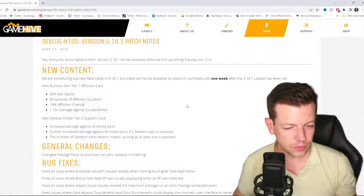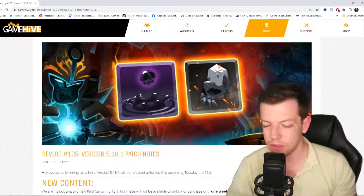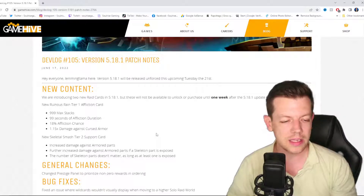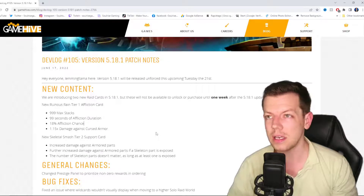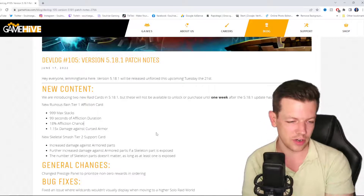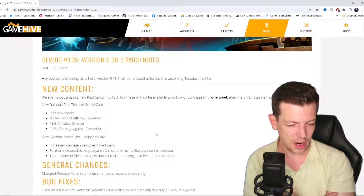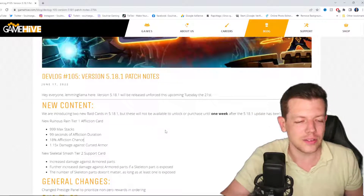I don't know what combinations you'd use them for, but the two new raid cards are always welcome in raiding. It looks to be cursed armor and armored parts, so this would be for the higher tier ones. Have you thought of any combinations you might use this for? Is it a singular damaged part or more of a cycle deck? I'm thinking cycle deck straight off the top of my head — maybe fuse. I have to look into this. Leave your suggestions below for what combinations you'd probably use for them, and do you think they're needed?